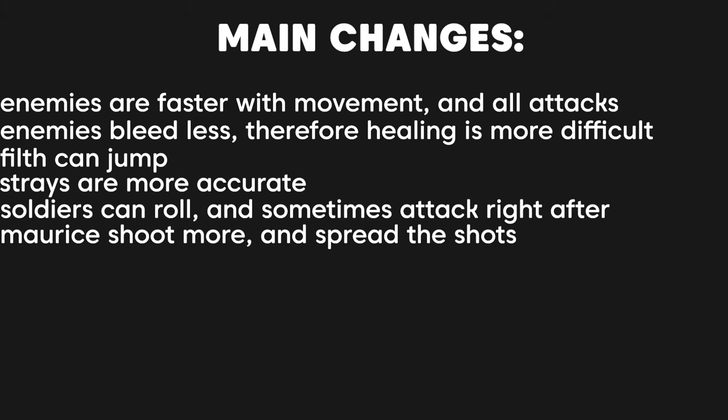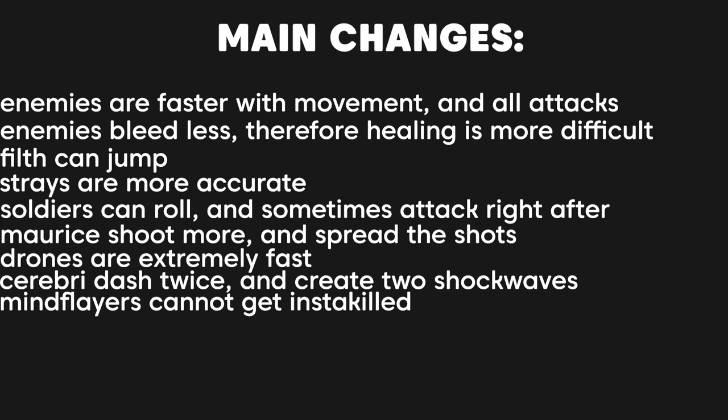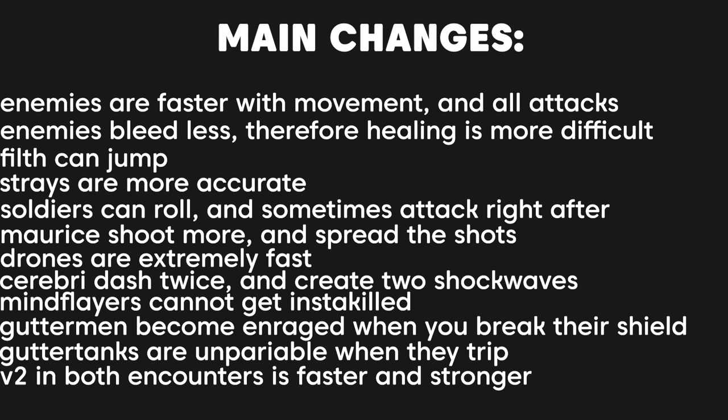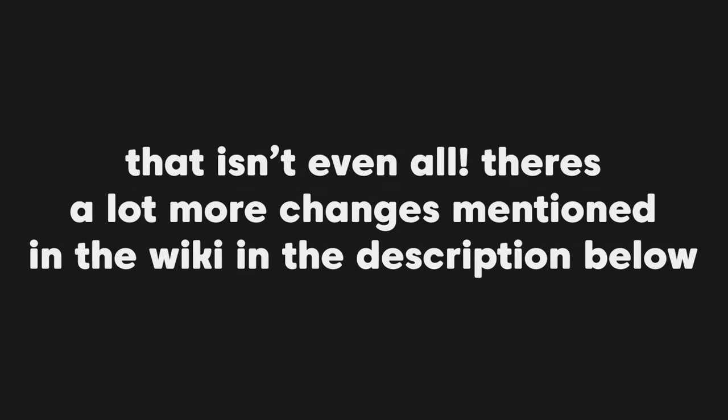Mori spread their shots more and they have more projectiles in total. Drones are extremely fast — I've noticed this in Limbo. Cerebra dash twice and create two shockwaves when they stomp. Mindflayers cannot get instakilled when you overpump them or shoot a rocket at them before they perform their orb attack — they do not deflect back and do not kill them. Gutter men become enraged when you break their shield and become unparryable after that. Gutter tanks are no longer parryable when they trip. V2 is in general faster with its attacks and movements, and Gabriel can now use the spear attack in any direction rather than only from above. I'll link the wiki in the description so you can read it for yourself.